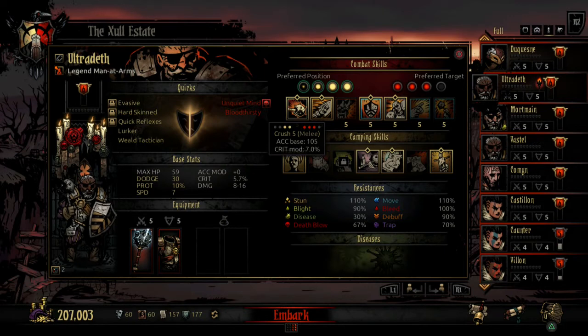Hey everyone, this is Rob with Soul Gaming. This is the first of multiple guides I'll be making for the classes in Darkest Dungeon. My purpose is to make these guides as concise but full of information as possible. As my first character, I have chosen the Man-at-Arms. The Man-at-Arms is an awesome frontline defender. He's meant to buff your party and protect your party.